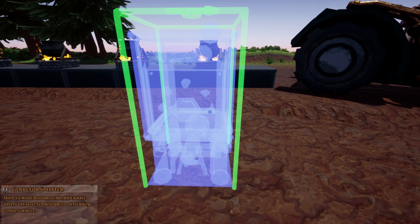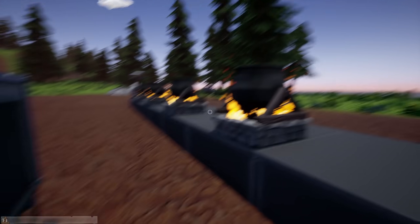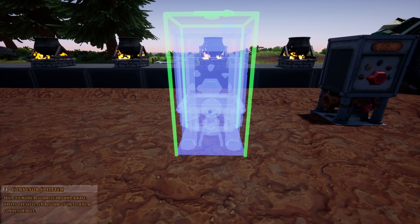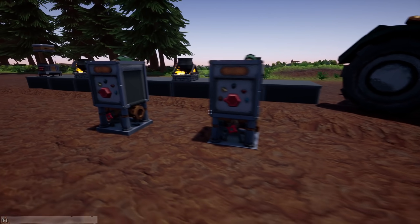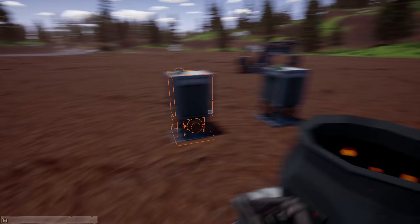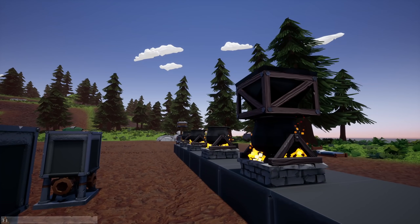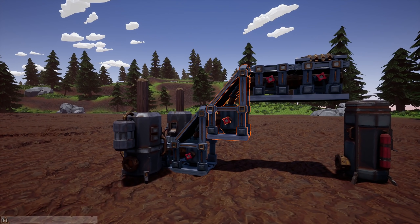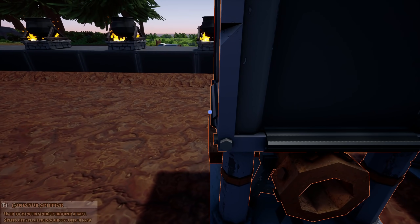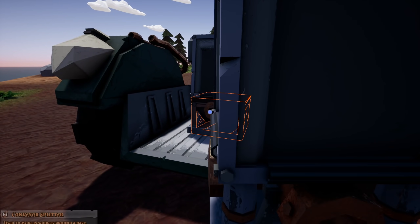We're gonna need sorters for each thing. We might have to move them because we'll need conveyors lifting stuff up. Let's bring this back another one to start with. We're going to have a funnel on top of these as well, so we have to keep that in mind. We need the conveyor to go out, up, and then come back flat again. Let's bring this back another one — I want enough space for them to come out flat, go up, and come back flat.